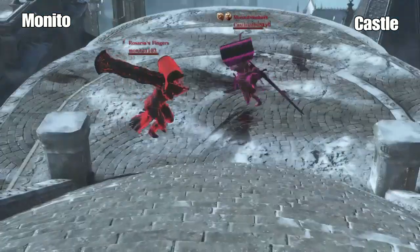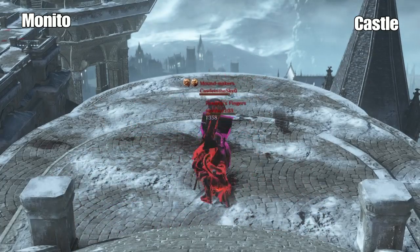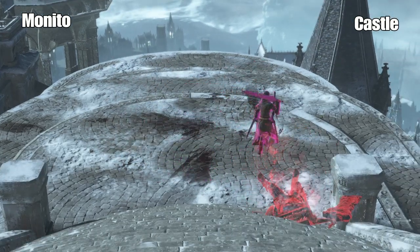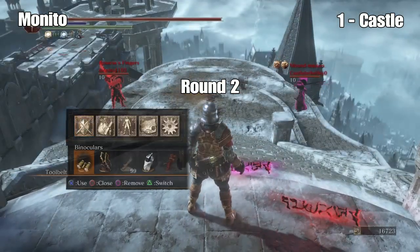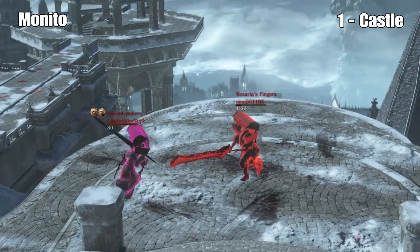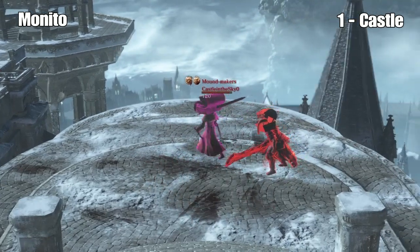Monito and Castle in the Sky, round one. Castle's got the fan sword. Round two, Castle and Monito. Castle's up 1-0. Right out of the bat with over 1,300 damage.